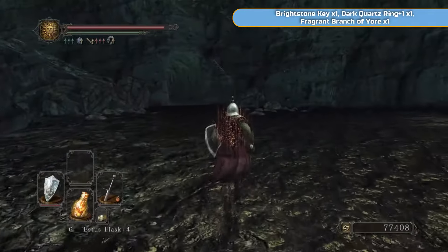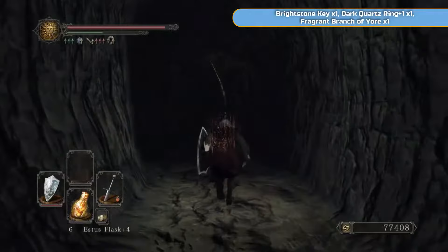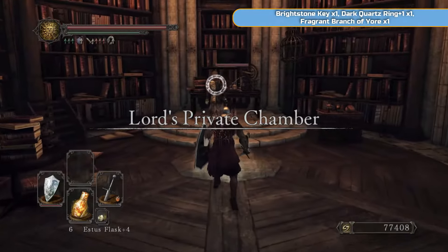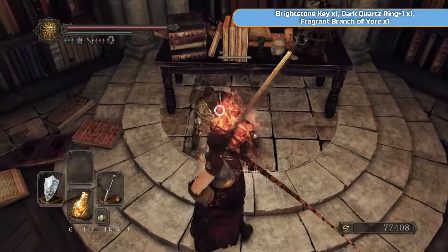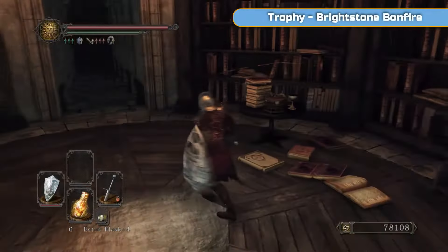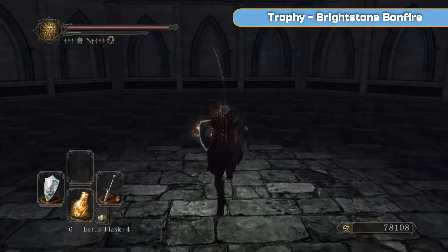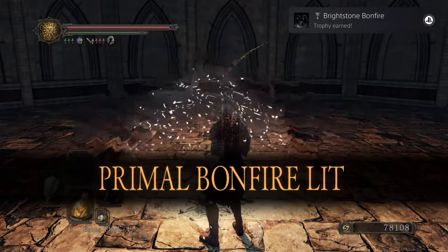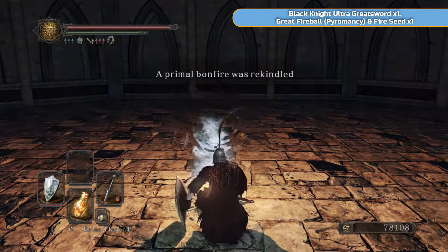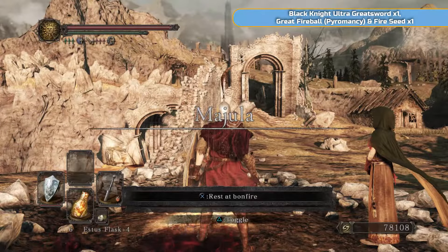Make sure to grab her soul — the great soul — and then we're going to leave. We'll circle back round and open that door I mentioned before. We're going to get the Brightstone Key now from this guy, so just kill him — he's going to attack you, it's not an NPC. There's a Fragrant Branch there as well. Then we'll go and get the trophy — the Brightstone Bonfire. This is the third Primal Bonfire. Once you interact with it you will get the trophy Brightstone Bonfire. It takes you back to Majula automatically — these are one way, you can't go back to it.